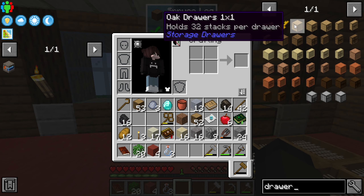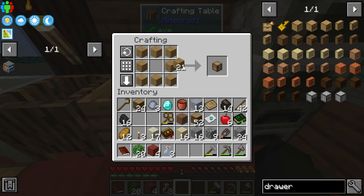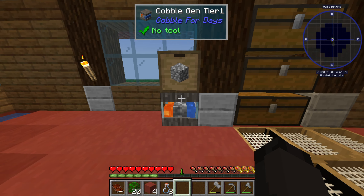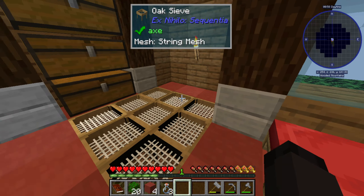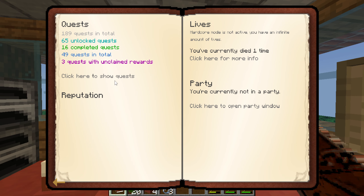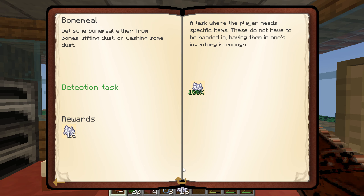My question is: does it automatically output to the top? We have storage drawers — we should get some of those. There was a little lag, not sure why. And it looks like it does output to the top — you're very slow, but you are generating cobblestone, which is very nice. We're already 32% complete with this first quest!